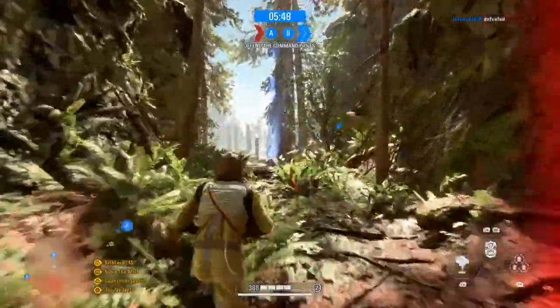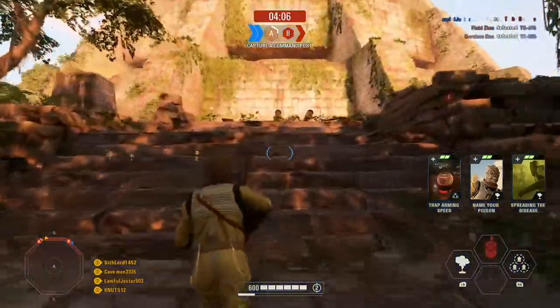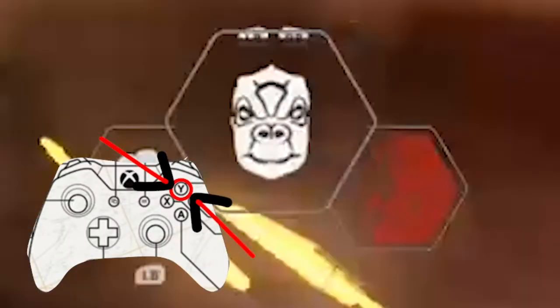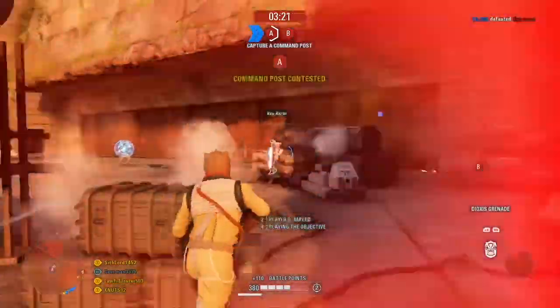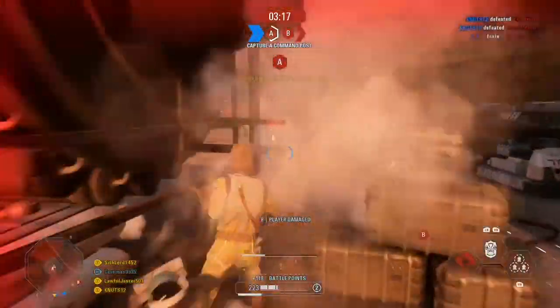Yeah, this is the Bost Speed Lich. So you trigger it by pressing Predator's Instance and instantly stopping it before it actually begins, which is the Y button on the Xbox controller, and on keyboard I don't really know.